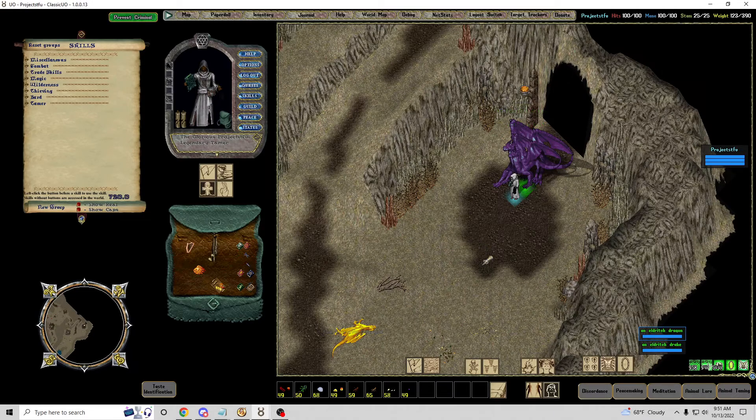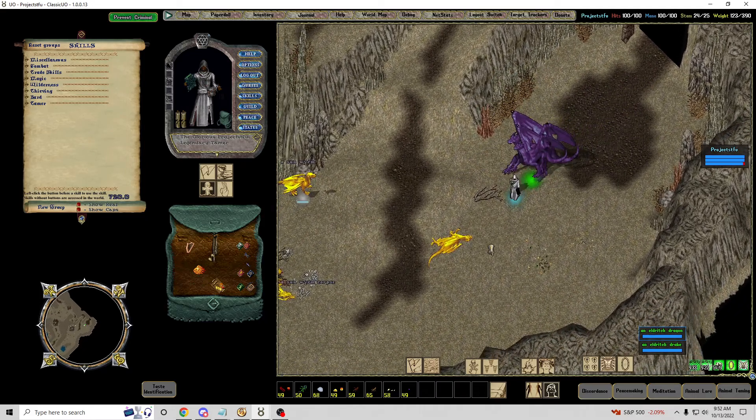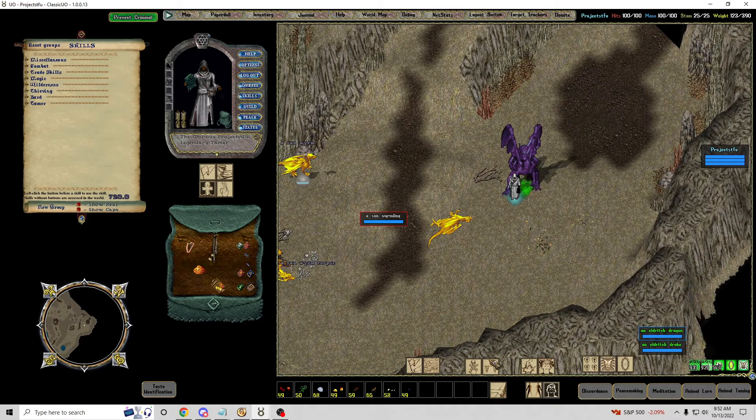Let's make a quick bard video. You might be wondering why I'm using a dragon and a drake instead of two drakes and a tank. As a bard, tanks are kind of optional. I usually do use a tank to be extra safe, but let's be real — I'm playing bard tamer so I can be the laziest tamer possible.